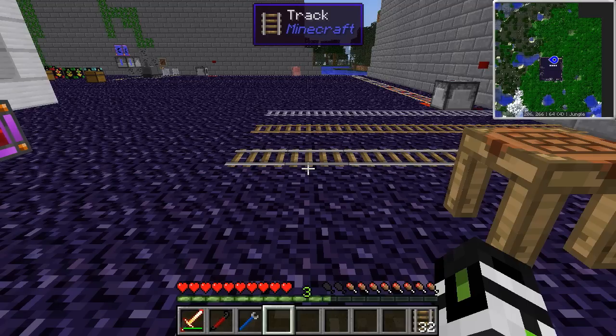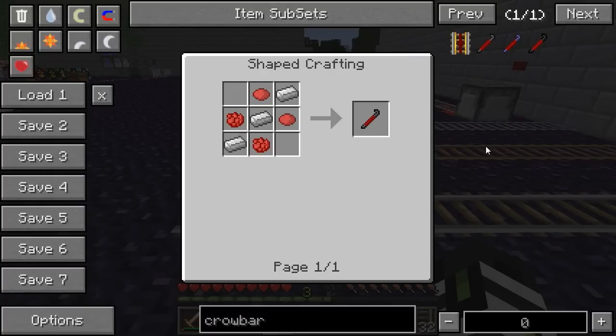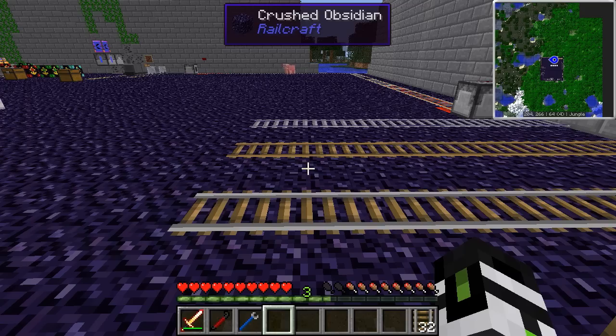First, the tracks. You're going to need these to go places. Do you still have those red flowers? Time to make a crowbar. Now that you have it, keep it with you when you're working with rails. You're going to need it when accessing some of the GUIs that the rails have, as well as picking things up and linking carts together.